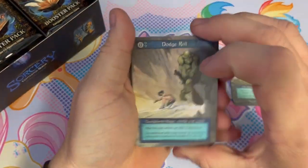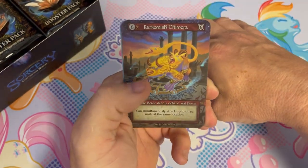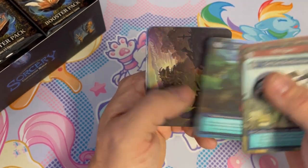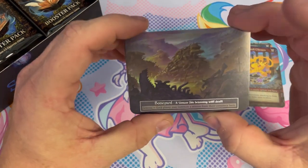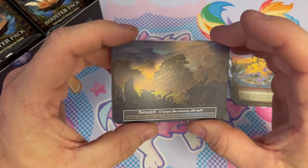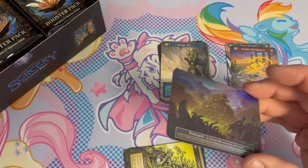Looks like we got a foil in this one, so that should be exciting. We got a chimera — pit vipers — and it is a foil, a unique foil! Our first unique foil belongs to Alan. It is a site and it is a Boneyard. Finally!